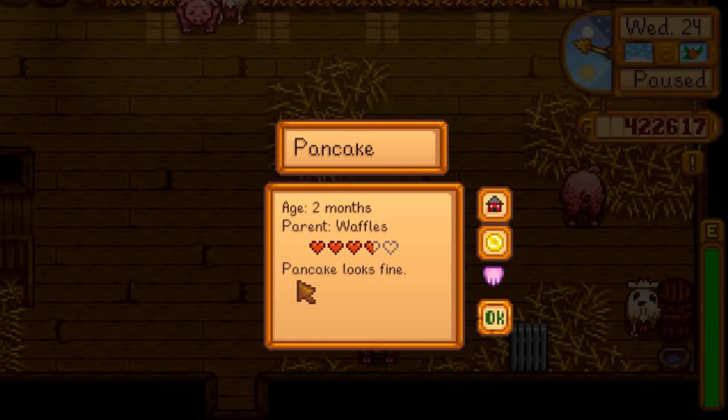In the greenhouse I grow lots of things. I'm going to turn a bunch of this fruit into preserves - wine, jams, and jellies. The pomegranates I grow for my husband, who loves pomegranates and duck feathers so much - I make sure we have them year-round for him. You can see some of my fences are starting to deteriorate. We're going to the shipping bin to put in the pepper, corn, strawberry, ancient fruits, peaches and strawberries, mayonnaise, and cloth.